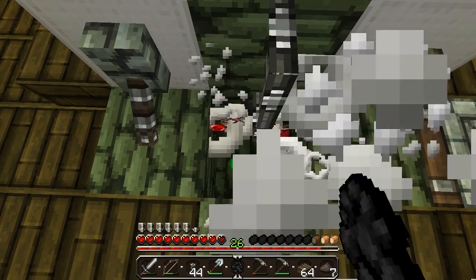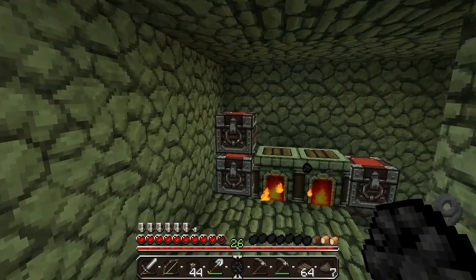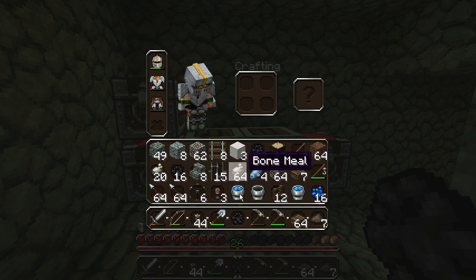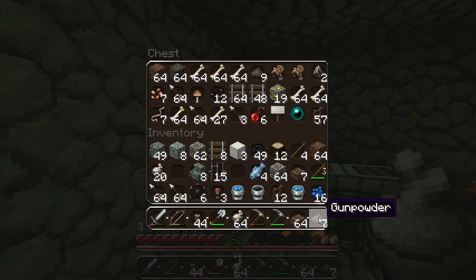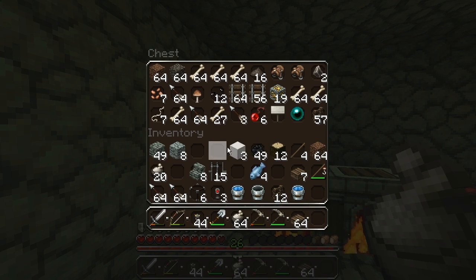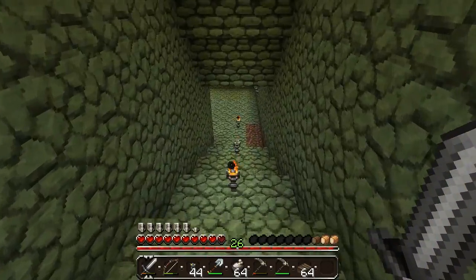I've run out of food again, so I'll get some bones out of this chest. We really got a lot of bones by now. I should probably stack this coal, get rid of the gunpowder, some lapis — don't need that. I'll probably leave the iron down here as well, and the rails. Okay, that should do it for now, so let's get back up.